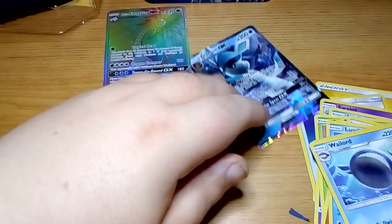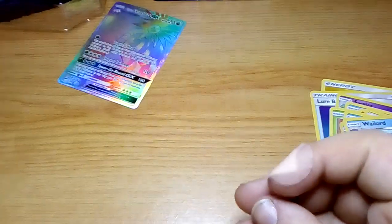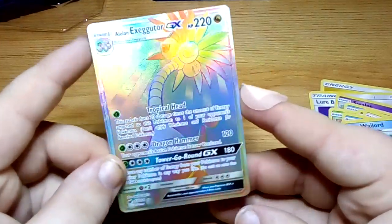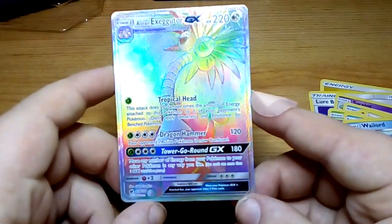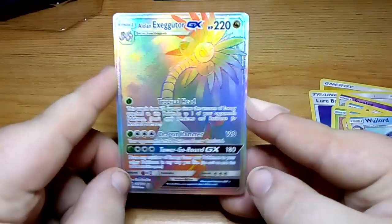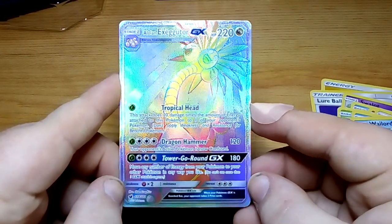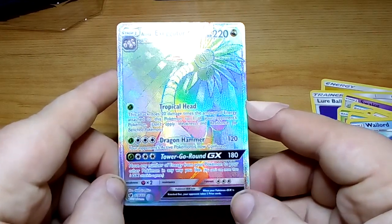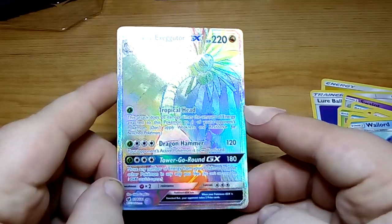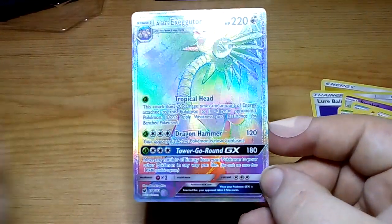Now let's have a quick recap of what we've got. Obviously from the tin we've got the Glaceon GX card, and we've got an Alolan Exeggutor GX Rainbow Rare card — I'm actually pleased with that. I'm going to end the video now, I hope you enjoyed it. Don't forget to leave a like and subscribe. I may make a video next week.